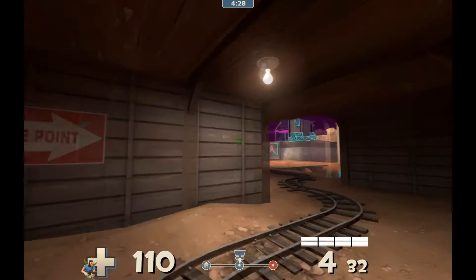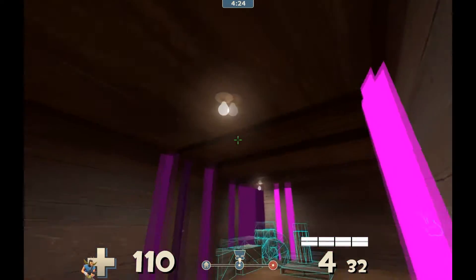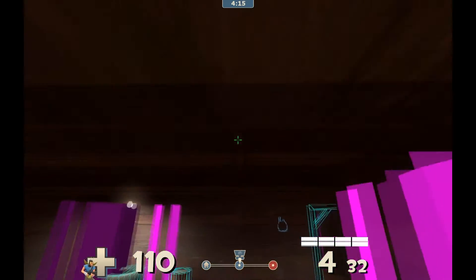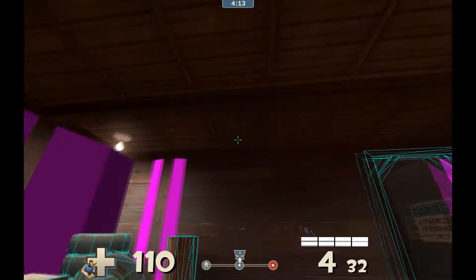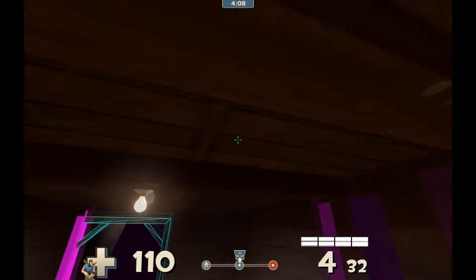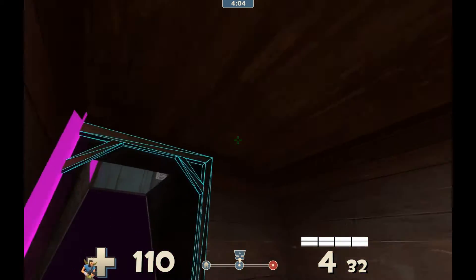Same with overhead beams. Especially for rocket jumpers and sticky jumpers, or any kind of jumping classes, they tend to hit their head on ceilings a lot more and you don't want them getting caught up on stuff. Like this is a dead stop because I'm hitting at the wrong point — I'm doing a double jump at the wrong time. If I'm in the middle of a fight I'm not going to be looking at ceiling beams to see if they're there. I would either make those non-solid or clip them.